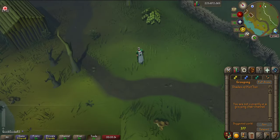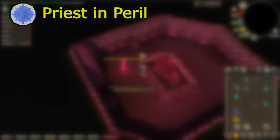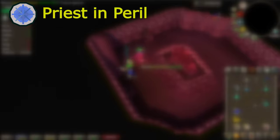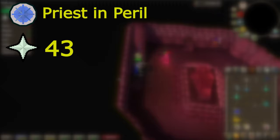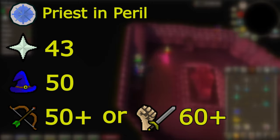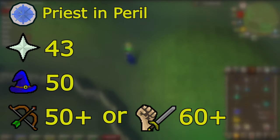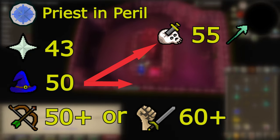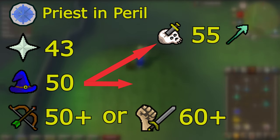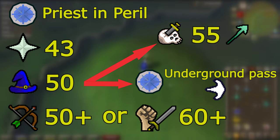Now let's have a look at the requirements to get started. The only hard requirement is completion of the Priest in Peril quest to enter Morytania. But to get started, I recommend having an absolute minimum of 43 Prayer so you can use all the protection prayers, 50 Magic, and 50 Range or 60-60 Attack and Strength so you can have a half decent ranged or melee setup for killing Ahrim. Ideally you are 75 Magic so you can use a Trident, but at lower mage levels you'll want either 55 Slayer for Magic Dart with the Slayer Staff, or to have completed Underground Pass so you can cast Iban's Blast.